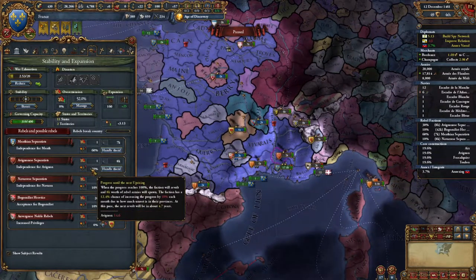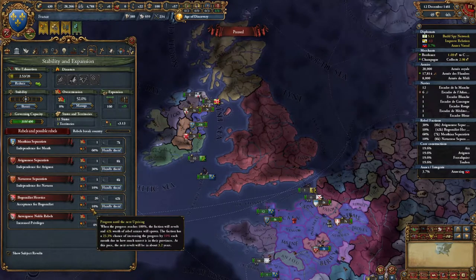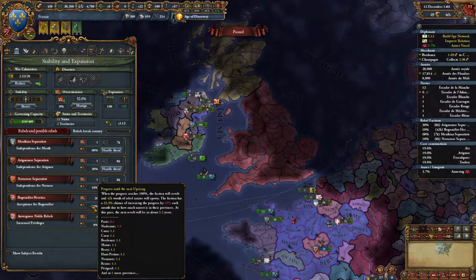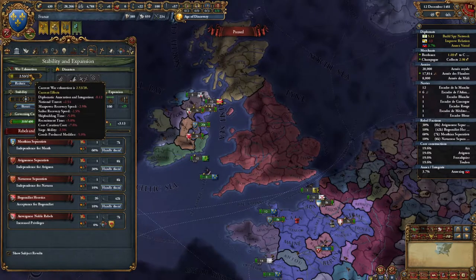This is only going to be 3.2 years. A lot of this is actually coming from the fact that we have war exhaustion. War exhaustion adds a lot of national unrest. We can pay this down — it goes down 0.1 per month. However, if we go to war with any of these Irish nations, it won't be going down — it only goes down during peacetime.